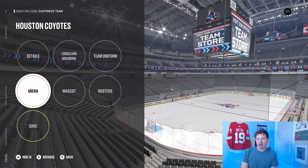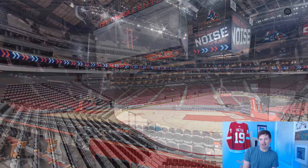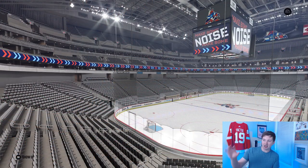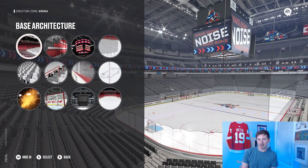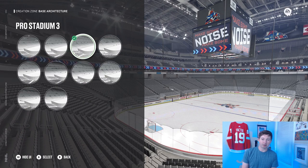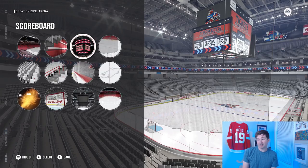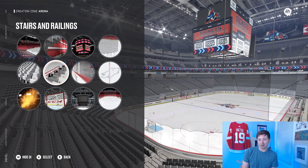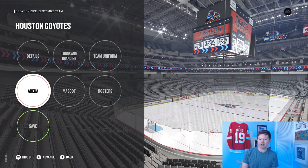In terms of the arena, I tried to make it look like the Toyota Center. It's got the exact same Jumbotron with the widescreen at the top. If you want the same arena, base architecture is Pro Stadium 3 and scoreboard is scoreboard 3. Honestly that's all I changed, but as long as you do those two things it'll look pretty similar.